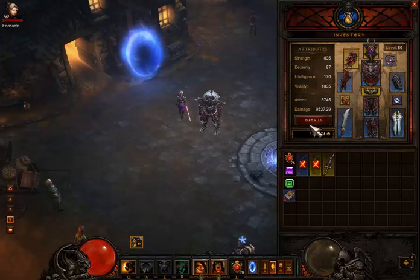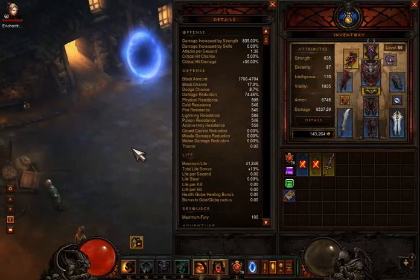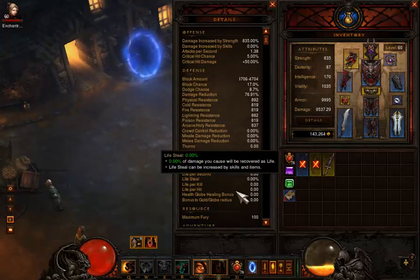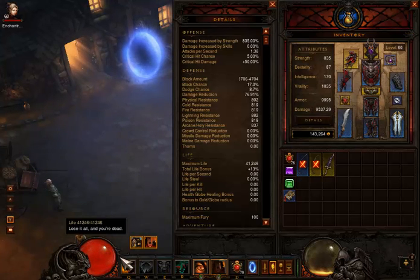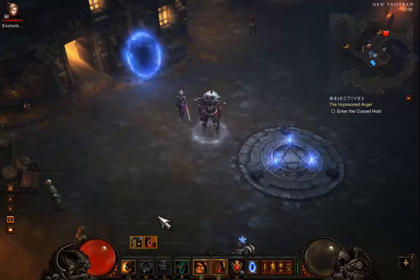Damage and vitality. My resistances shown before and after I use my Warcry. You can also see my magic find. My maximum life is 41k — I'm pretty happy with that. And I have some decent life regeneration.